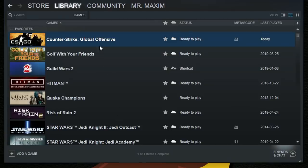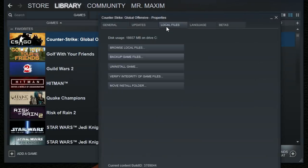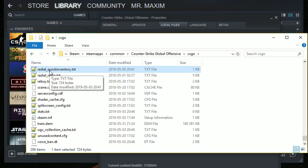To start editing the menu, go to your CSGO directory. You can find it by going through Steam, CSGO Properties, Local Files, and Browse Local Files. Inside your CSGO folder you should find a text document called Radial_Quick_Inventory. If you can't see it, then start CSGO and update your game.